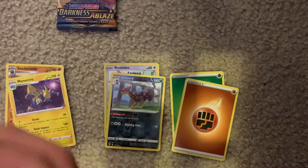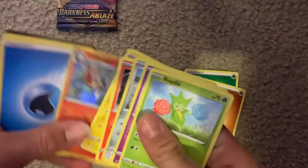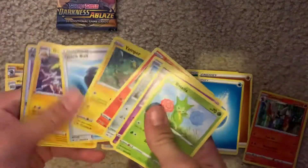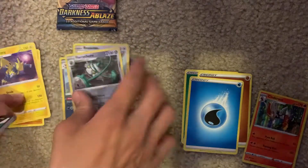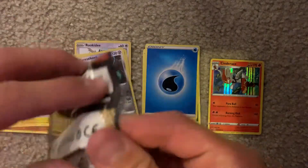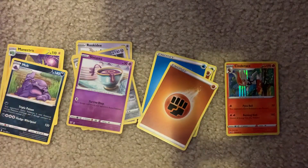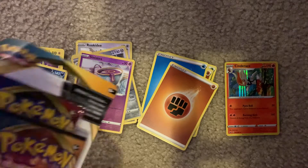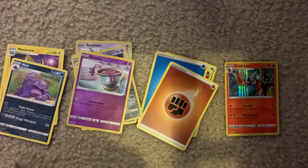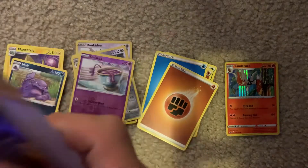I'm going to do the same thing I did last time, go with Sword and Shield first. Alright, we've got a Holo Rare. Let me move the stacks a little bit, moving on to the board displays. Nothing much yet. That is about four or five packs down. No Ultra Rares hits yet. Kind of hoping for an Ultra Rare, especially from Sword and Shield Darkness of Blaze, since this is my first time opening it.